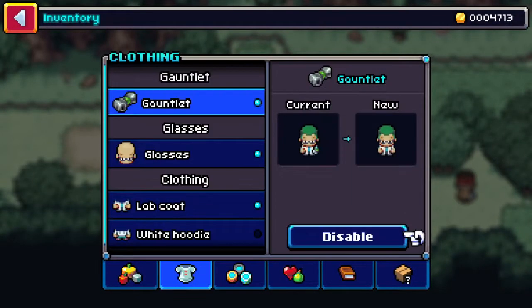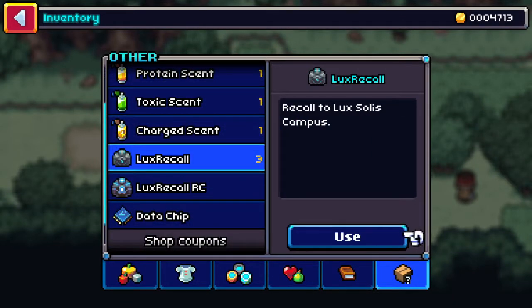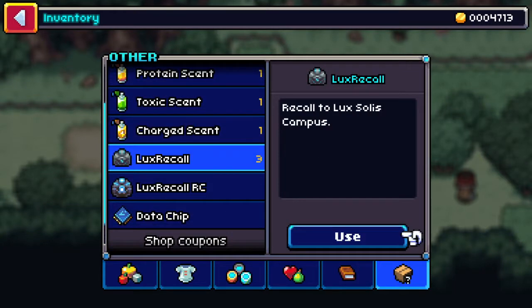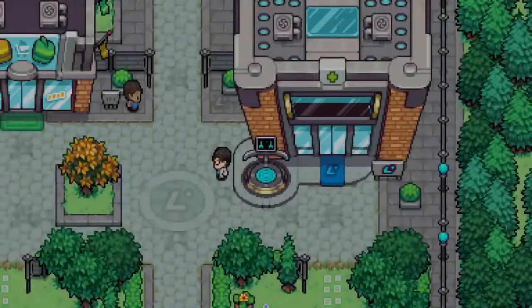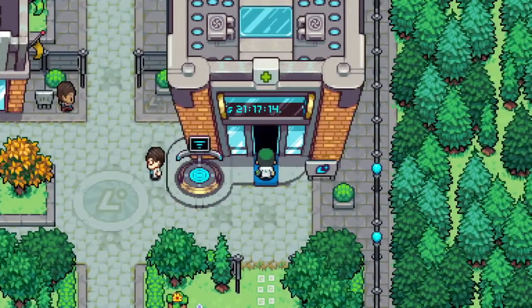Where is the Lux Recall? There we go — Remote Controlled Lux Recall. I shouldn't still have that, I don't think. Okay, let's go ahead and do that. That sends us back to the campus. I'm going to sell the Phoenix Shard really quickly and get healed up, and then we'll head out again.